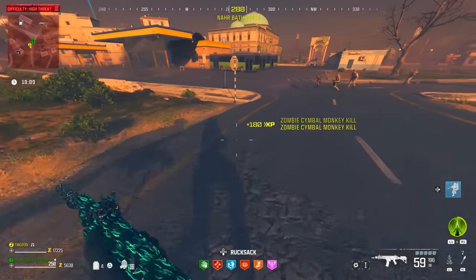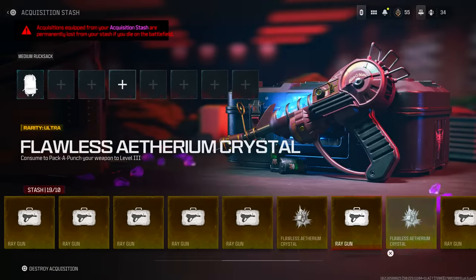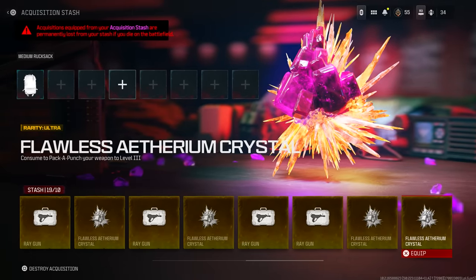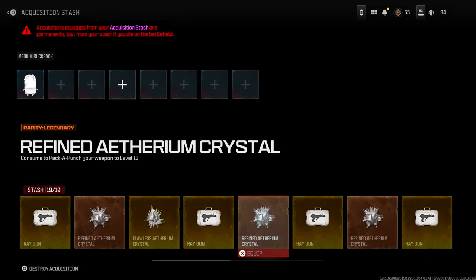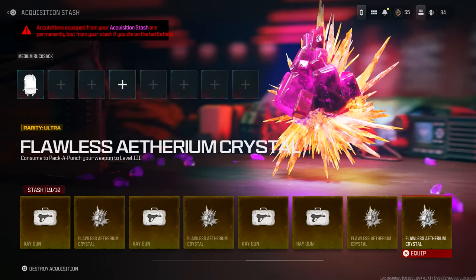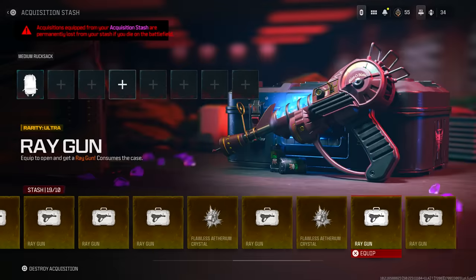There is a solo method to duplicate your backpack items, and I believe Tag935 is going to be making that video tutorial — I'll have his link down in the description if you want to check him out and subscribe. Let me know if you guys have tried this and what your experience is. If you've got a Wonderwaff to duplicate, I'd love to know. Hope this helped and we'll see you next video.